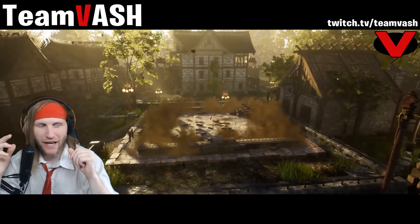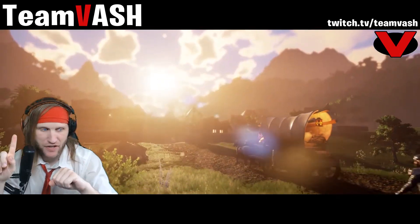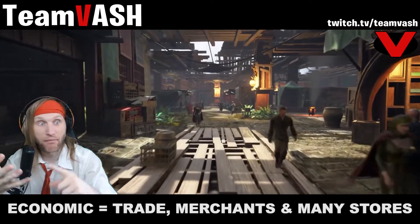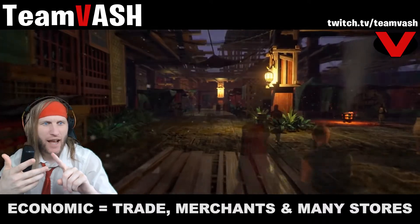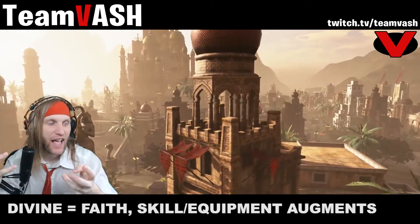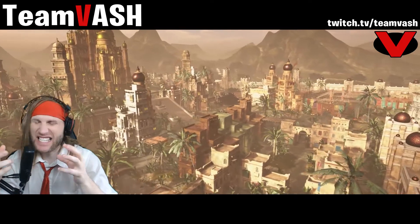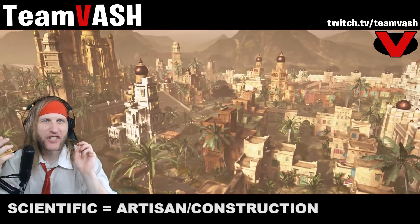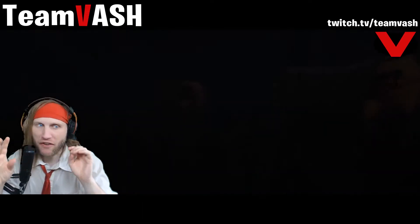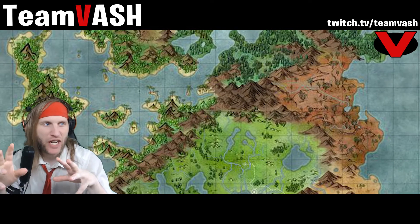Military nodes specialize in combat and class training and can build barracks. Economic nodes specialize in trade and merchants and can build markets, exchanges, gallerias, and emporiums. Divine nodes specialize in faith and skill/equipment augments and can build temples. Scientific nodes have an artisan and construction specialization focus and can build libraries, colleges, universities, and academies.